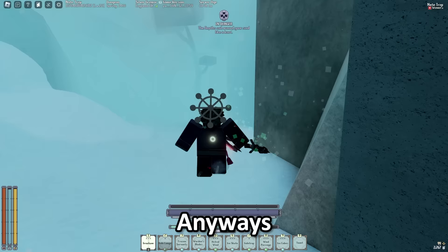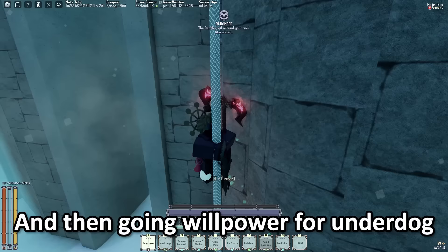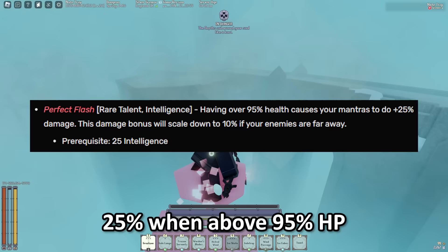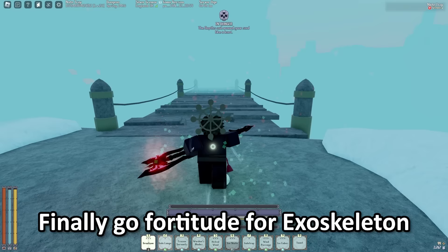For pre-Shrine of Order, I've set these stats here. I recommend going agility first to get Ghost out of the way, and then going willpower for Underdog. Underdog increases PvE damage since the enemies have way more HP than you do, which is really broken for PvE. Next, go Intelligence for Perfect Flash — this increases all mantra damage by 25% when above 95% HP, so as long as you don't get hit, you'll do 25% more damage permanently. Finally, go Fortitude for Exoskeleton for that nice 10 HP and Resistance buff.